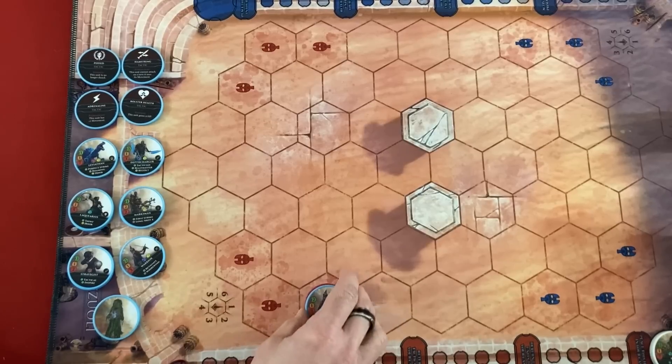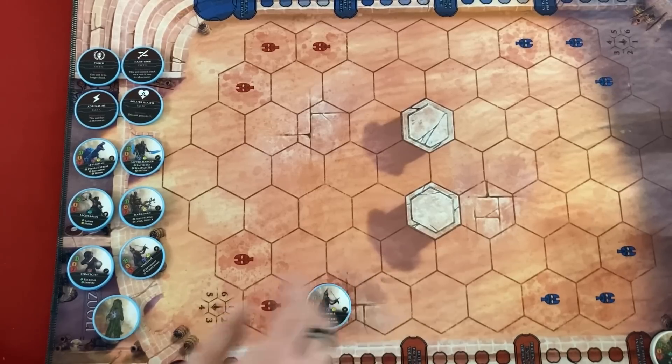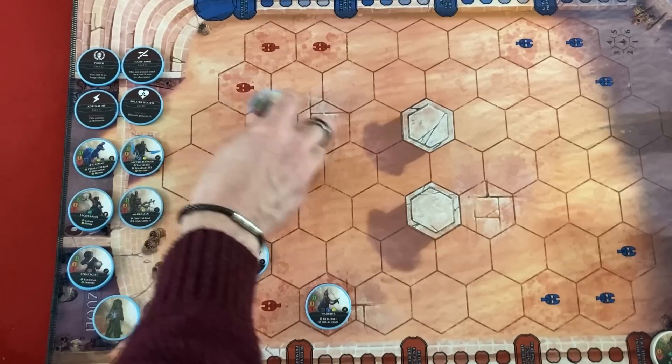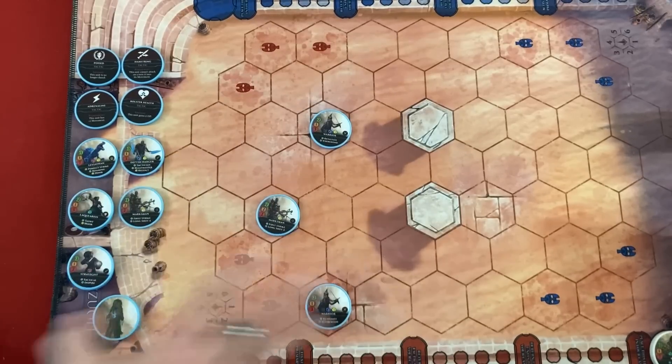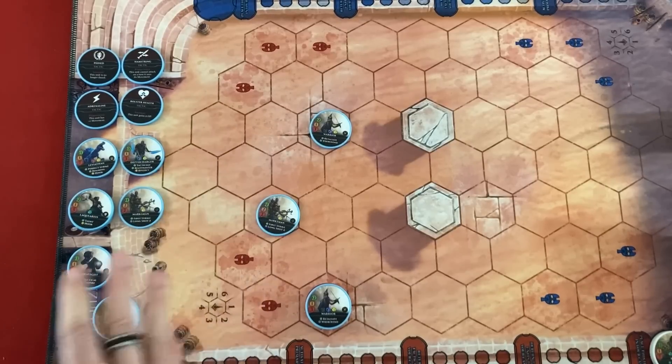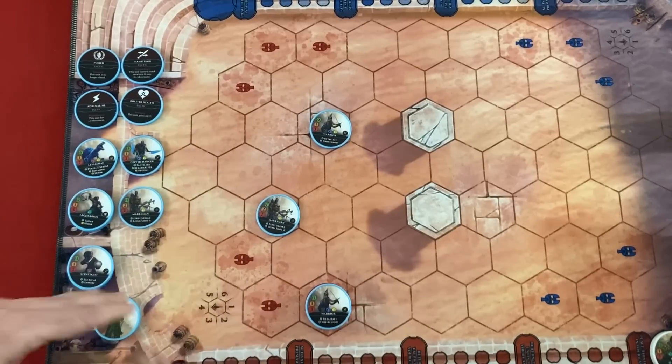When you deploy a unit they are fatigued — basically summoning sickness — so they can't do anything that turn. Then all the units already on the board can move up to their movement value; you can't move through other units, but otherwise move as much as you want. Then you use any abilities that are pertinent, and finally you can attack with each unit in whatever order you want. That's the general flow of the turn.